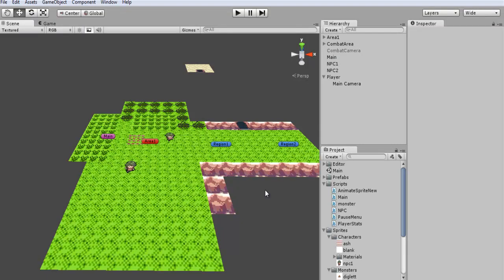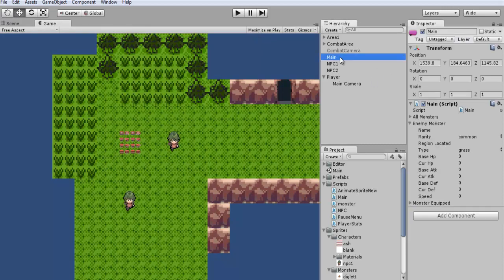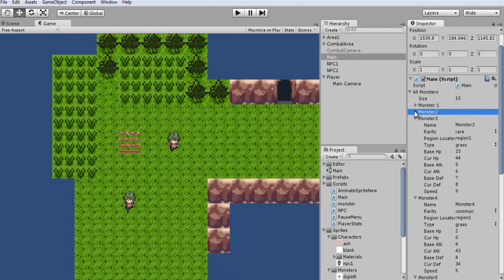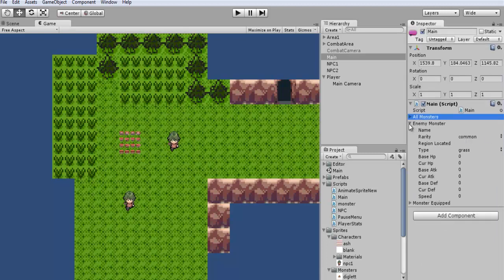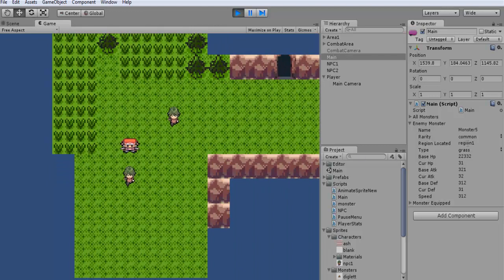After that explanation, let's test it. Click on Game and maximize it, select Main so we can keep track of things. Also note that for each monster you create you can set its rarity and type 'region1' or whatever region it belongs to in the regionLocated field — that will match when the system checks the region. I set this for a couple of monsters. Here is our enemy monster — it's completely blank right now. Let's jump in and walk around.